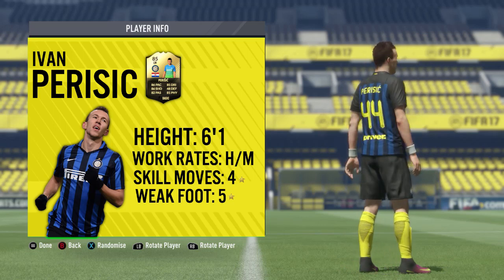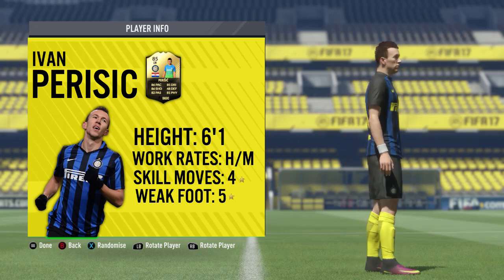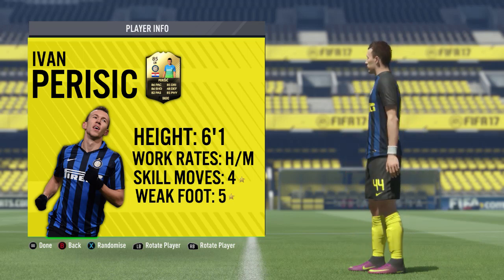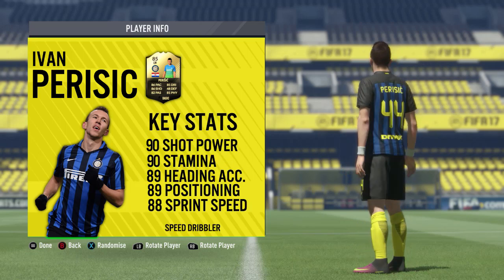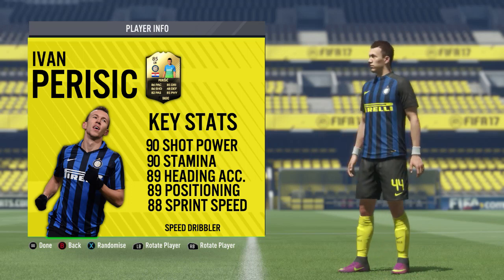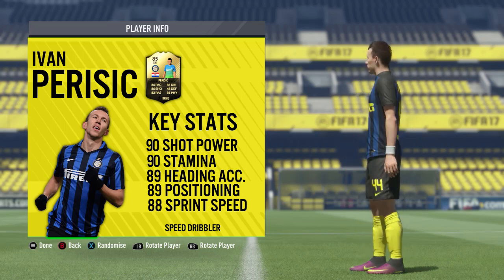We're going to kick things off with the basic information. For Perisic we're looking at 6 foot 1 in height, high to medium work rates, four star skill moves, and that beloved five star weak foot. Looking at his base card and top five in-game stats, he's an 85-rated left midfielder. We played him at left wing. His base card has got 86 pace, 85 dribbling, 86 shooting, 82 passing, 81 physical, and 48 defending.